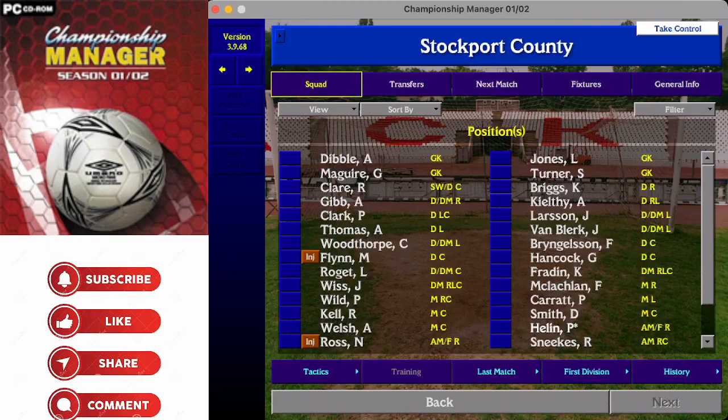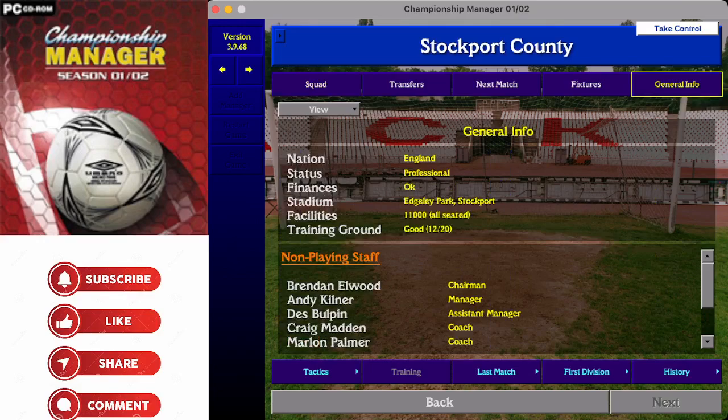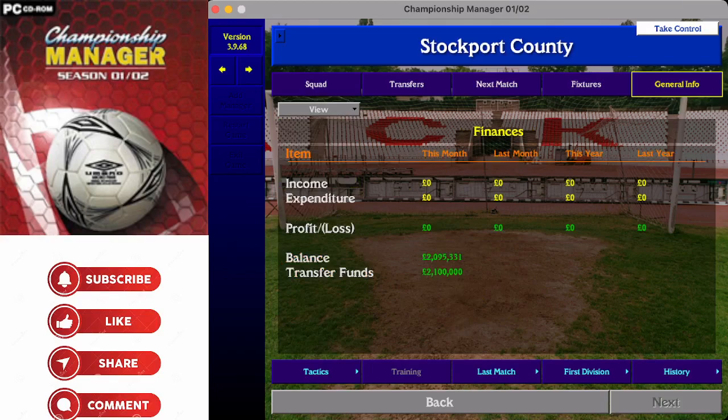Stockport County - they have fallen and fallen in recent years, so this is potentially a high point for them. We find them at Edgeley Park, an 11,000 seater. Training ground listed as good - 12 out of 20. Andy Kilner is the manager as we start the game. They have just under 2.1 million available in the bank and that same amount - 2.1 million - available as transfer funds.